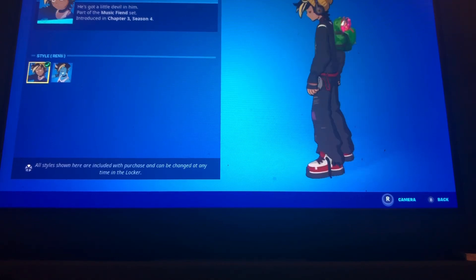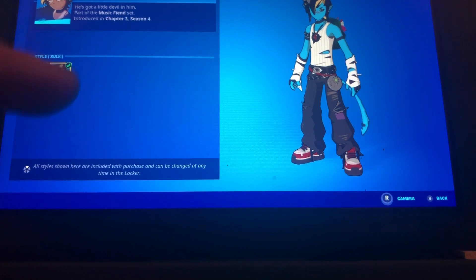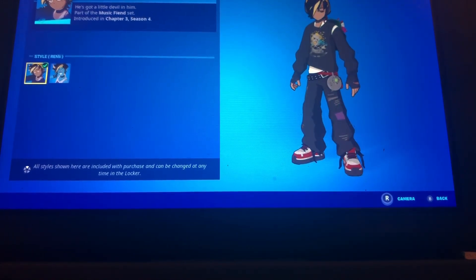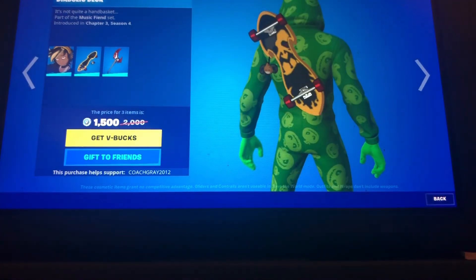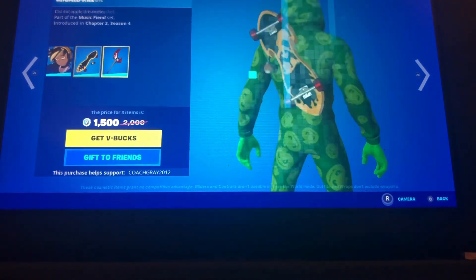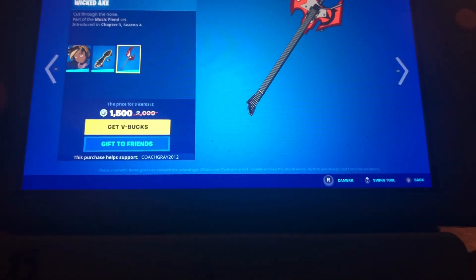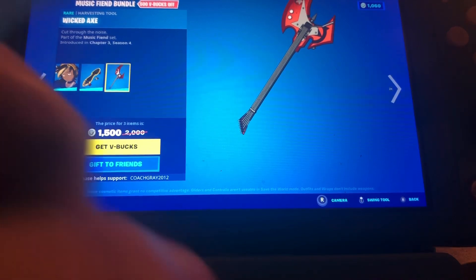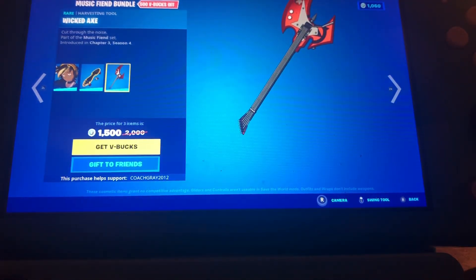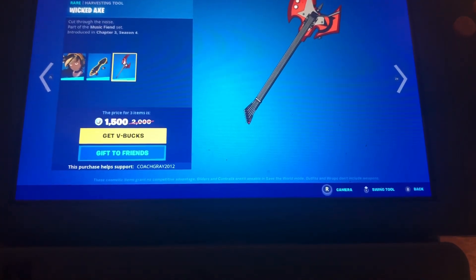So we have the skin called Remy, and then the second set is called Sulk. We also got the default Remy style, which is pretty cool. The back bling is called the Diabolic Deck, and then the pickaxe is called the Wicked Axe — it's like a guitar. You can see some of it is actually out of the screen, which is funny.